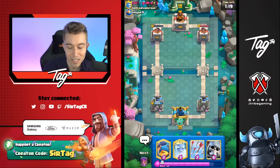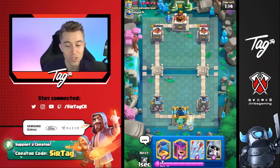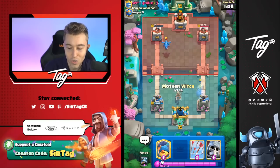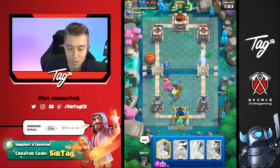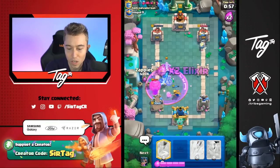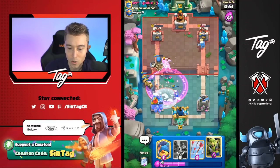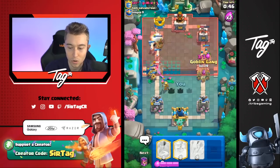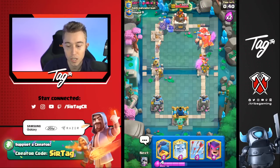This deck is about counterpushing — it's not a deck where you just go in for a Giant Skeleton Royal Hogs push. You wait for the right moment and unleash devastation when they're down Elixir, then take control of the game. After you take a tower, you can defend really minimally with Giant Skeletons and Mother Witches. I predicted he was going to Freeze, so I went Zappies away from my Mother Witch so not everything gets hit. Making those type of predictions is so important. His Elixir is low, so we punish him other side immediately with Royal Hogs — we're up a lot now. This deck is just so freaking good.